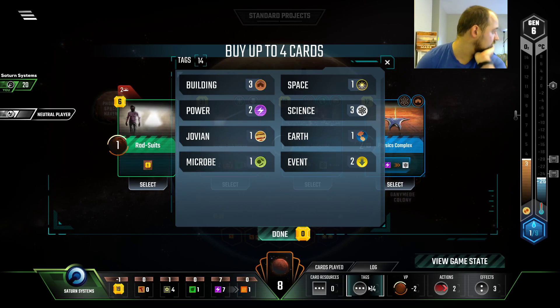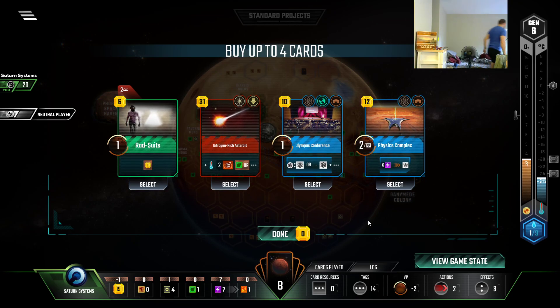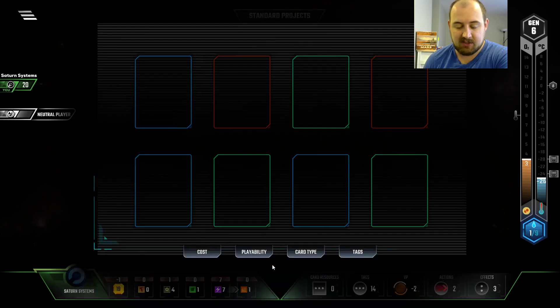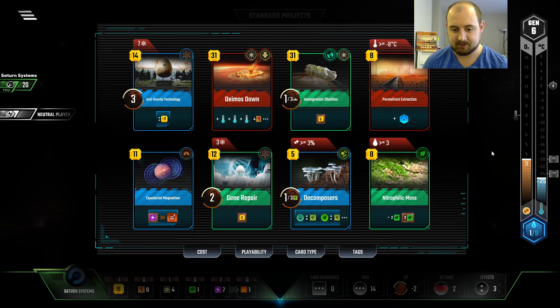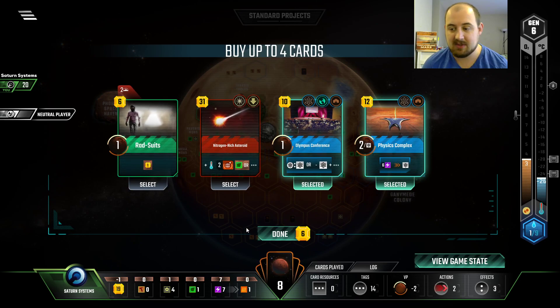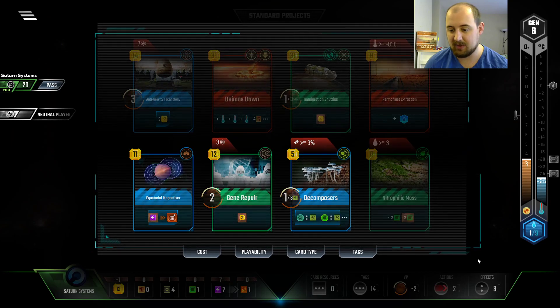Nitrogen rich... They're banging out there, I'm going to take just one moment. It's still loud but if it persists I might do something else to try and stem that. Alright, so we're pretty pogged out at the Olympus Conference. How desperate are we for the science tag? One... four... five. And we do have one plant tag. I do love me some Nitrogen Rich Asteroid. It's a very compelling card but I think we can't afford it — we can't afford much to be honest.